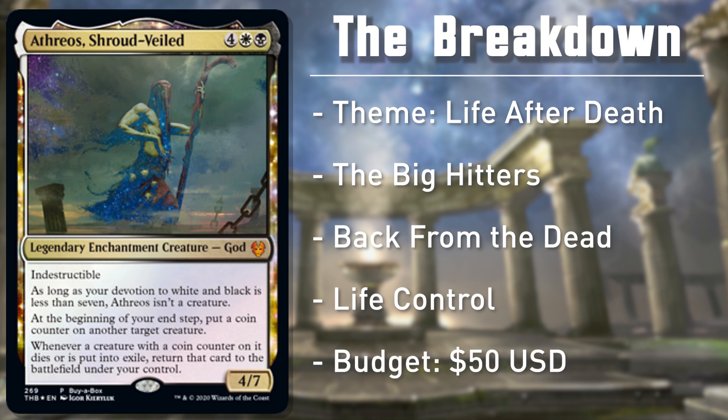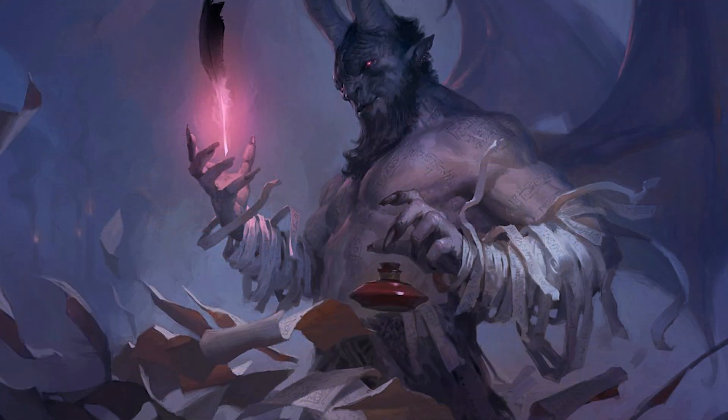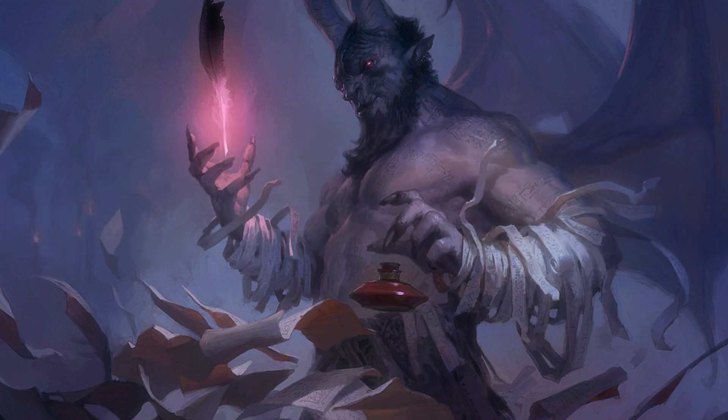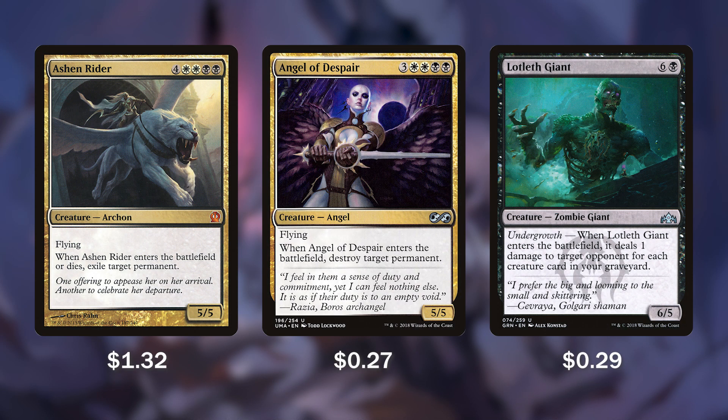This entire deck can actually be picked up today for less than $50. Let's get things started with the big hitting creatures we're going to be playing and reanimating, including Ashen Rider, Angel of Despair, and Lotleth Giant. Each of these creatures brings with them a super powerful ETB effect.